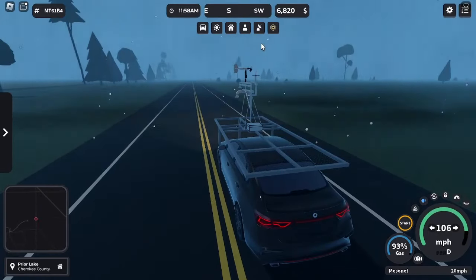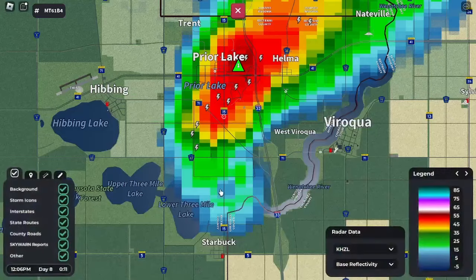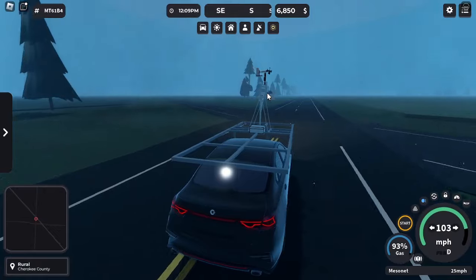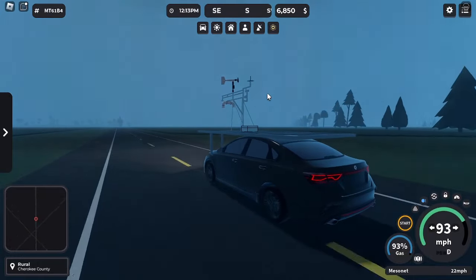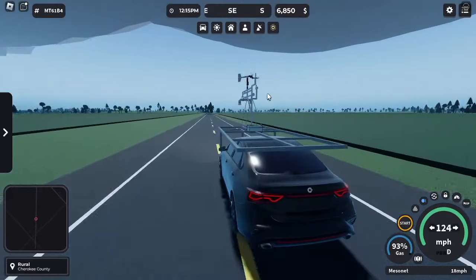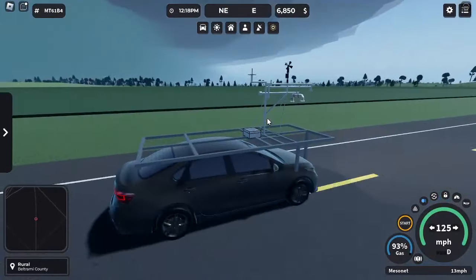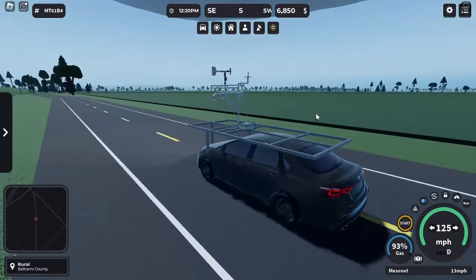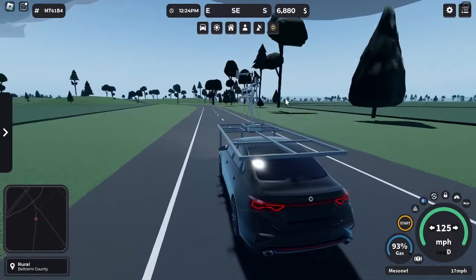We got our first storm that we can actually see of the new day and it's sort of down in here right now. One thing I've noticed is they've made it really easy to spot storms on reflectivity now. Where are the rotations going to begin? Right up there. I want to get down and over into this area because that's probably going to be our best option for this one. I don't prefer chasing on dirt roads with this vehicle, but we'll see how that goes.